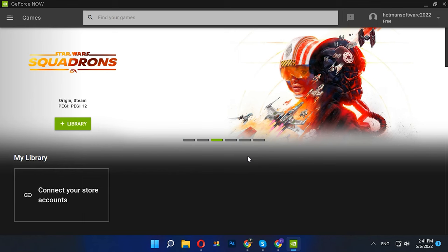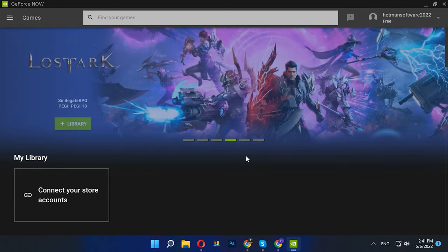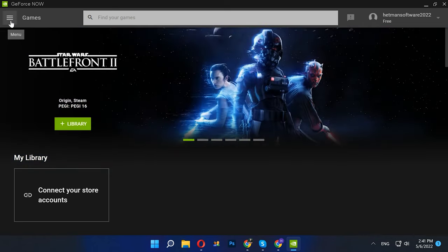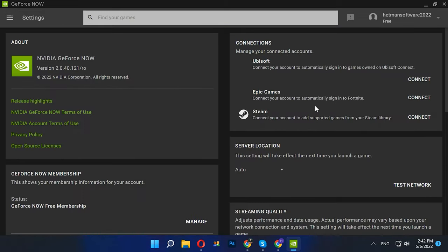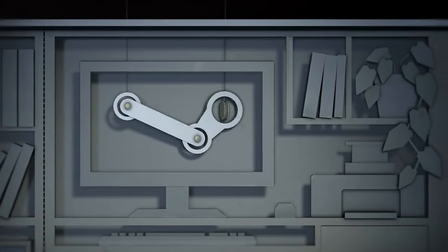There is one more stage left — link your Ubisoft, Epic Games, or Steam account. On the website you can find a guide on how to link your accounts to GeForce Now. Go to the settings of the application and connect any platform where you have an account. I'll show you how to do it for Steam. Steam is the largest online store selling video games, and we'll be using it to play on GeForce Now.